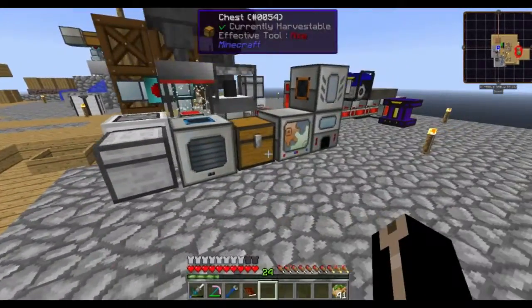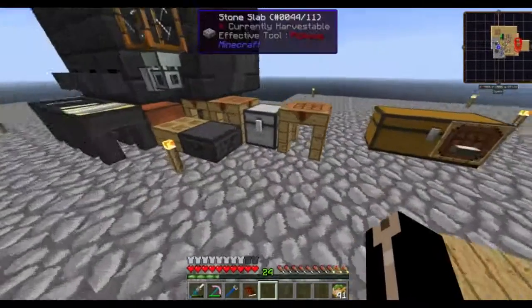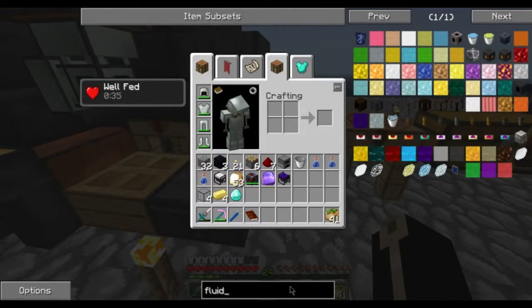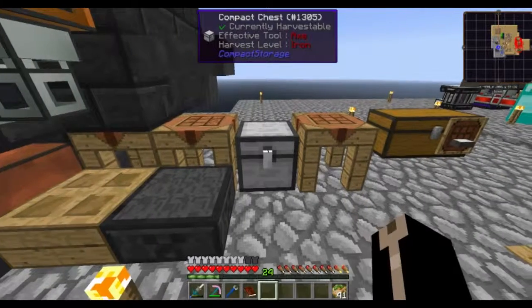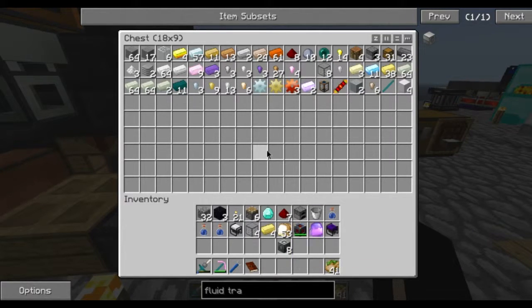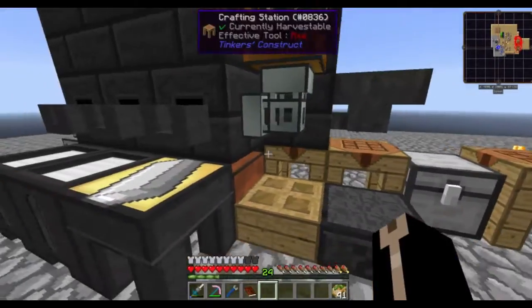I'm going to need a fluid transposer - I haven't actually built one of those yet. Fluid transposer - there it is. I should probably upgrade some of these machine frames. The level two would be an electrum gear, not enderium.